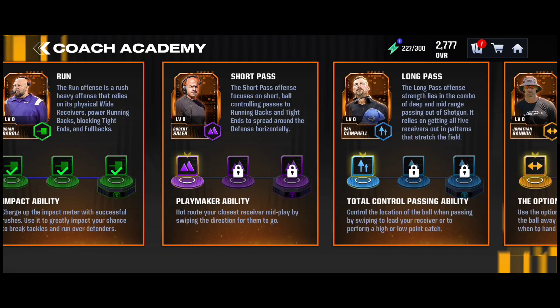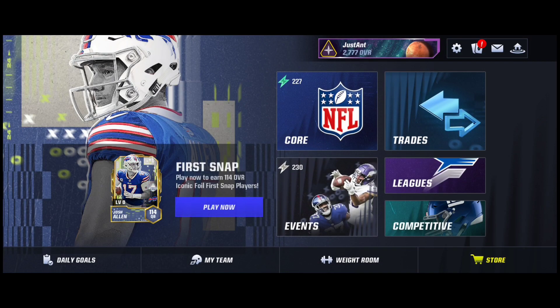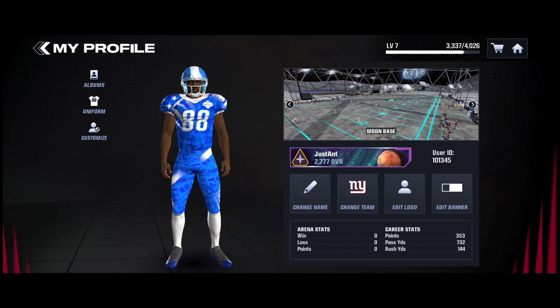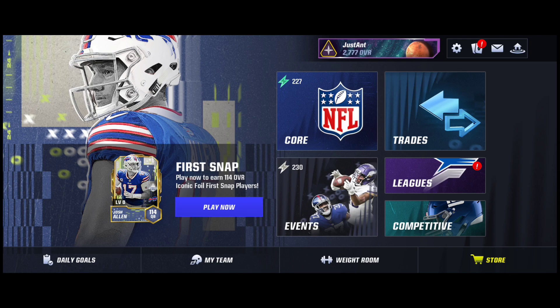I want to go back to Journey to talk about one thing: if you grind throughout Journey, you will get XP, which helps you get up levels. To check your level, click on your nameplate where your name and overall is, then check your level. I'm level 7, almost level 8. Every time you go up a level, you get Madden Cash and your program stamina cap goes up. I'm at 230 for my program stamina cap — it started at 200, so I got plus 30 by getting to level 7. I think it caps out at 230.